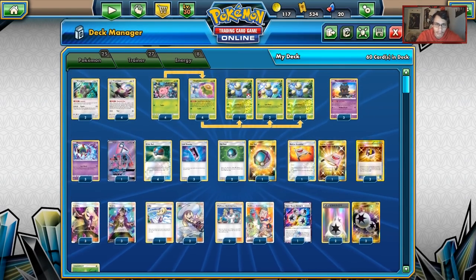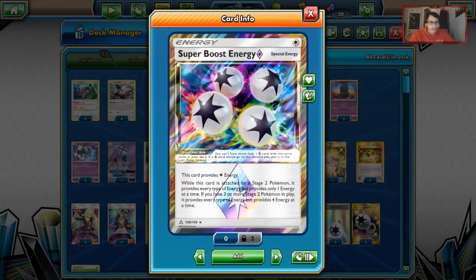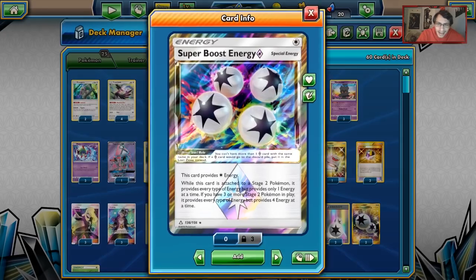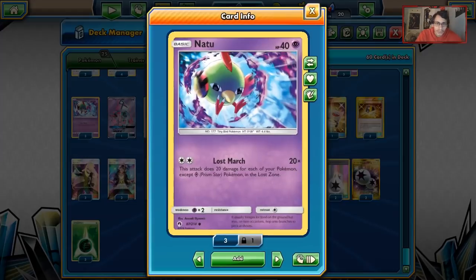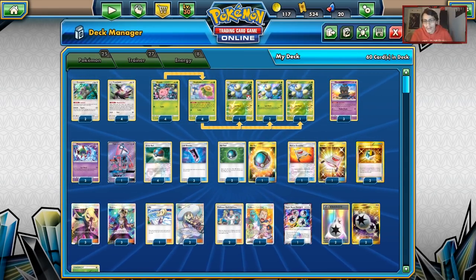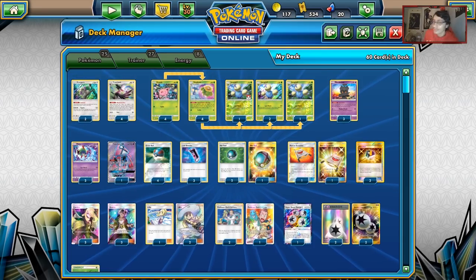We run three Elm's Lecture to grab things like three Hoppips on turn one, or two Hoppips and a Skiploom, or just three Skipplooms. One Super Boost Energy — this counts as an extra Grass since it's easy to get three Jumpluffs in play with Skiploom's ability. Four DCEs for the Natus, and three Grass Energies for your Jumpluffs. That is the top six Lost March deck — a really interesting build using Marshadow to help in certain matchups.